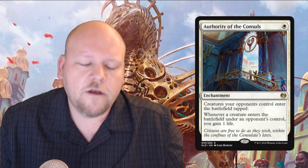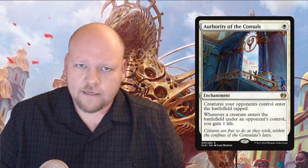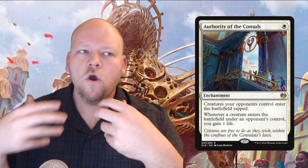Authority of the Consuls slows down aggressive decks, gains you life, and stacks decently. In limited, playing this on turn one messes up every blocker your opponent tries to play since every creature enters tapped — plus you're getting value off every creature they play. If they're playing fabricate stuff you also get value on those entering creatures. As long as you remember those triggers, this will be a fantastic card for you.